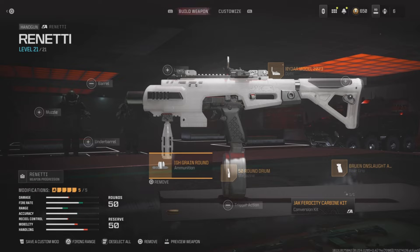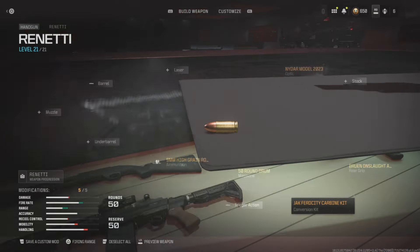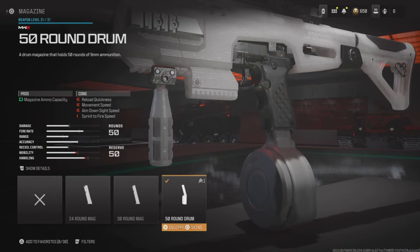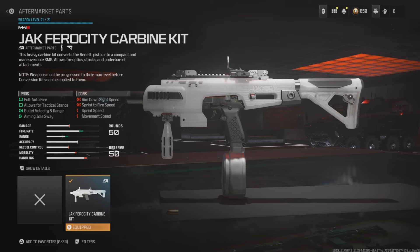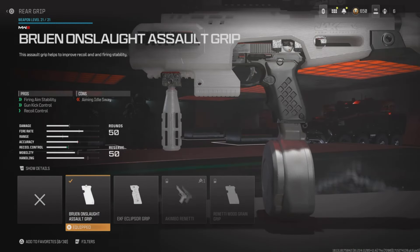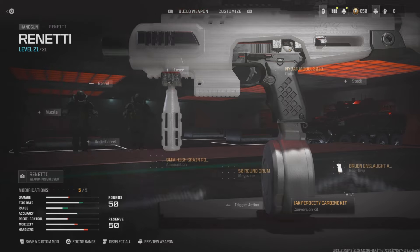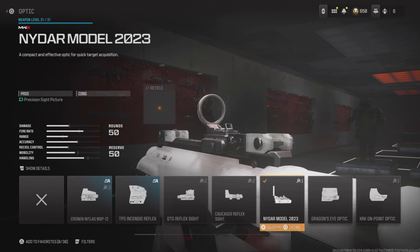Here is the class setup I recommend for the Rennetti. For the ammunition, you're going to want to put on the high grain rounds to optimize the damage output. For the magazine, use the 50 round drum. For the conversion kit, use the Jack Ferocity Carbine — this is what takes this gun to another level and makes it perform more like an SMG. For the rear grip, I'm using the Bruin Onslaught Assault Grip, which helps with overall recoil control. The optic comes down to personal preference, but on this specific weapon I really love using the Model 2023 sight.